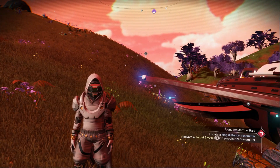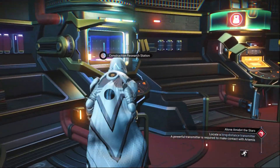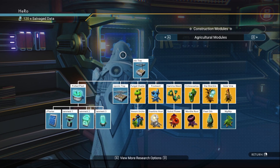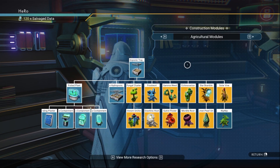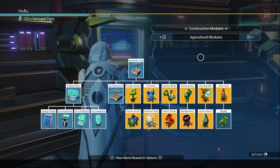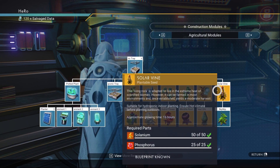The first thing we need to do is go to the anomaly and unlock some recipes. Go to the research station and unlock the hydroponic tray, the larger hydroponic tray, and seeds — including the kyanite cactus seed, the star bramble seed, and the last seed we need: solar vine.